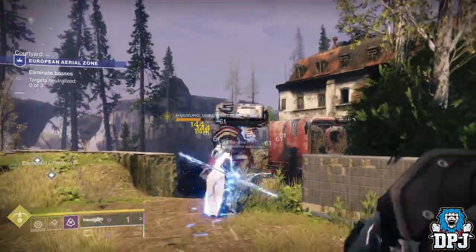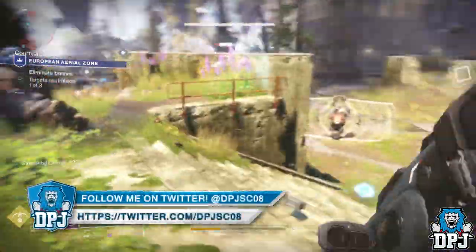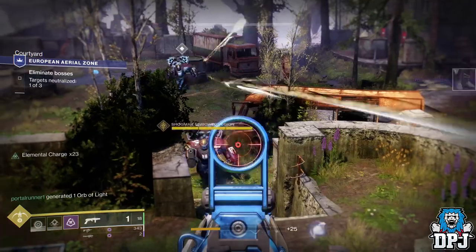You need the unbowed legion bosses. You won't actually know which version you have until you get to the boss stage, but if you land the right Cabal version, you will get three of these massive Cabal dudes with those sticky rocket turrets on their backs.